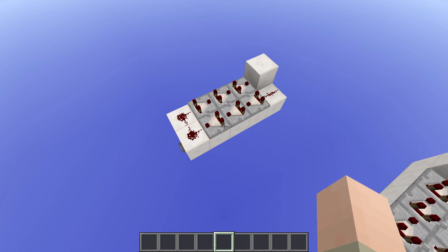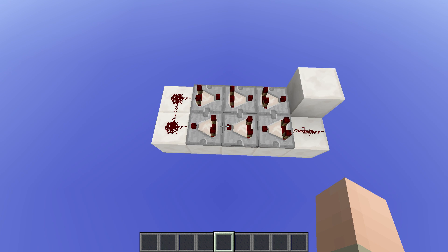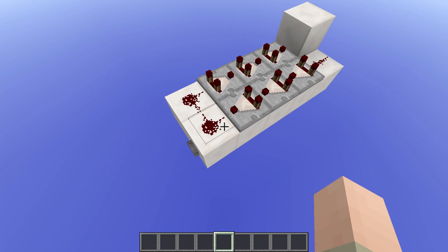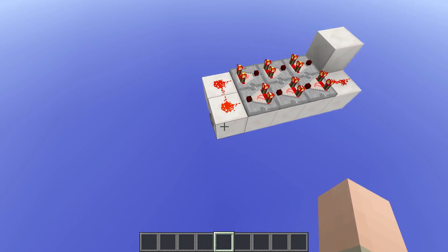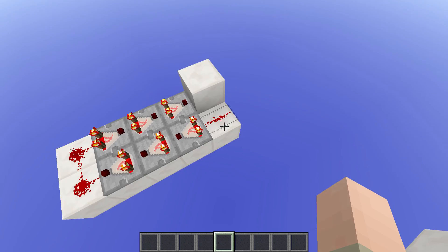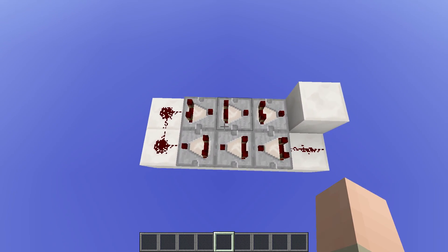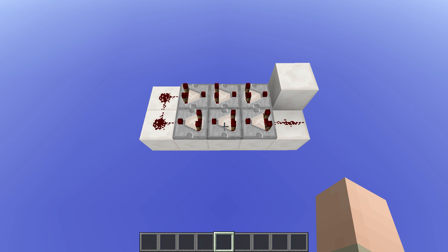What you can see here is actually just something I already showed you in one of those videos, which is a comparator fadeout. What this does is that it retracts the redstone signal inside the cell always by one level each time it goes around in a circle, so this will turn off after quite some time.